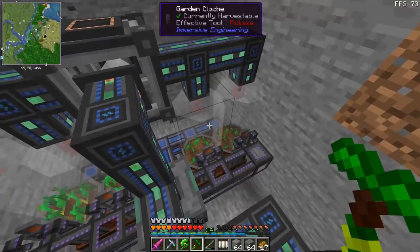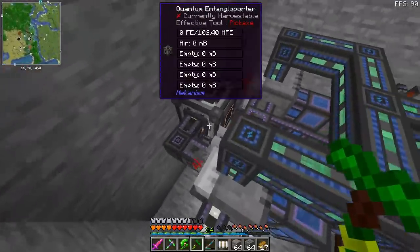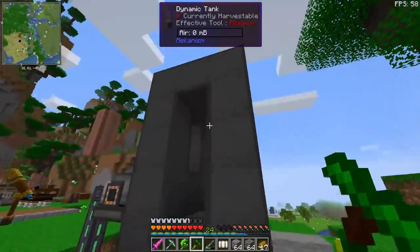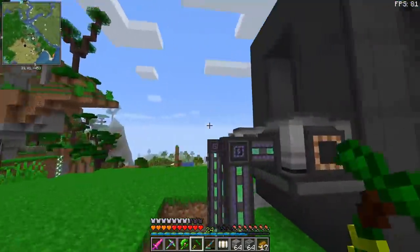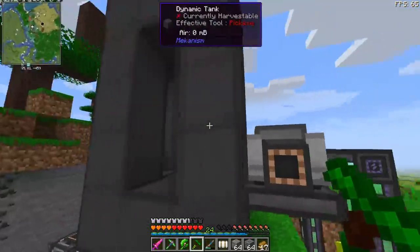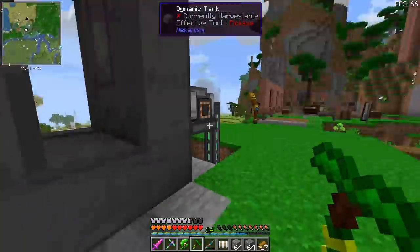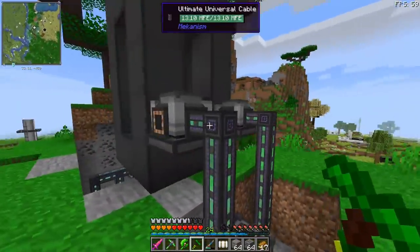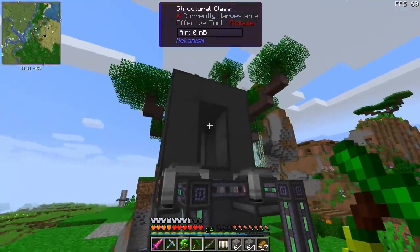Seeds are an added bonus, so why not? We also have another quantum entangloporter over here which is taking the ethylene from the PRCs and inserting it into a dynamic tank from Mekanism. You don't really need a dynamic tank because I think the pressurized tube actually has more capacity, but tanks look nice. And I forgot to mention - we have two gas-burning generators, so that's a total of 140,000 RF per tick.